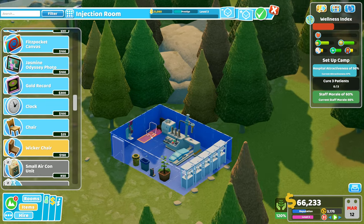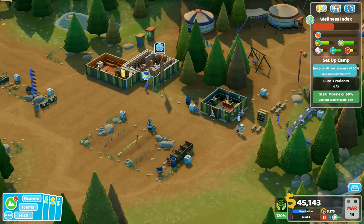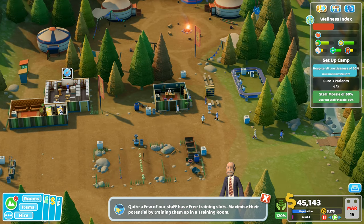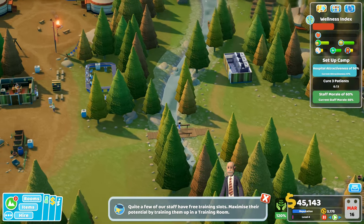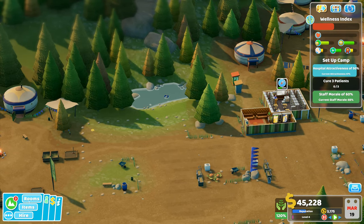And they can go right in there — we have an injection room, excellent! I've got a staff room, toilets, a training room over here, a GP in there, reception, toilets, and injections over there. So what we want now is for that doctor to need something — diagnostics plus. It's important to me to feel like I've got my finger on the pulse of Two Point County.